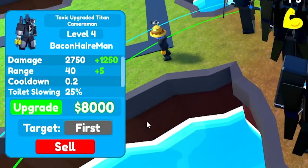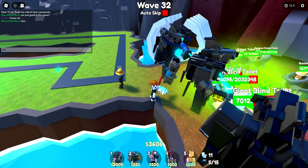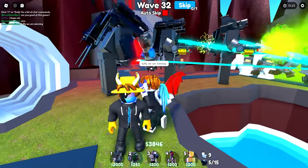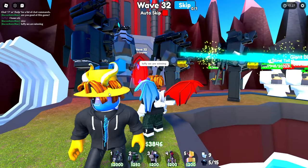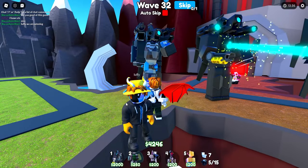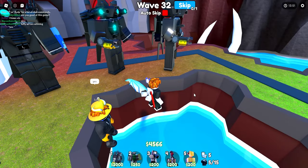Please kill it — oh thank god we killed it! I've got maxed out sanity beam and nail. Time to upgrade this one to level four. Me and luffy are the dream team. Peep the drip though — he's got matching yellow hands and the matching yellow hat.